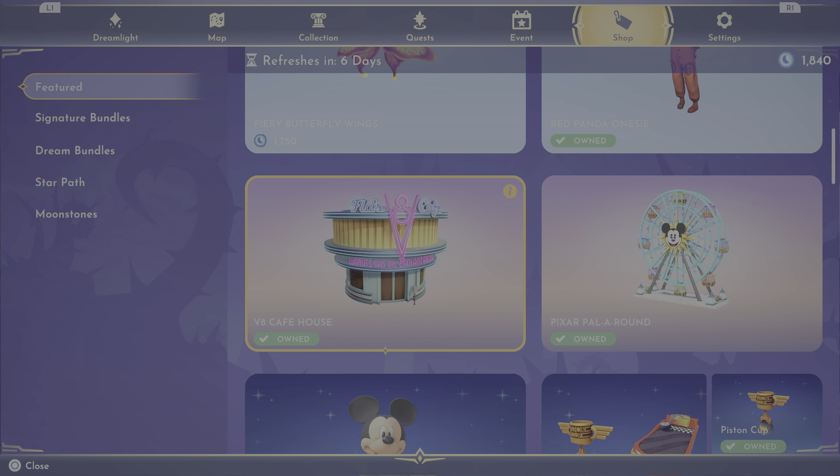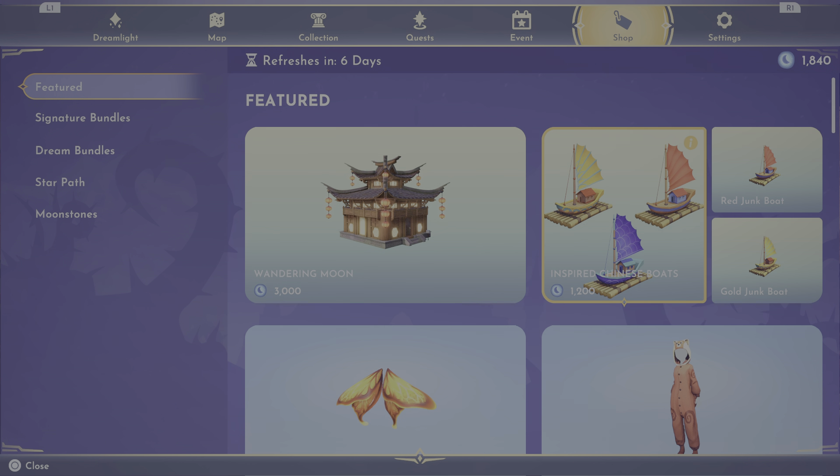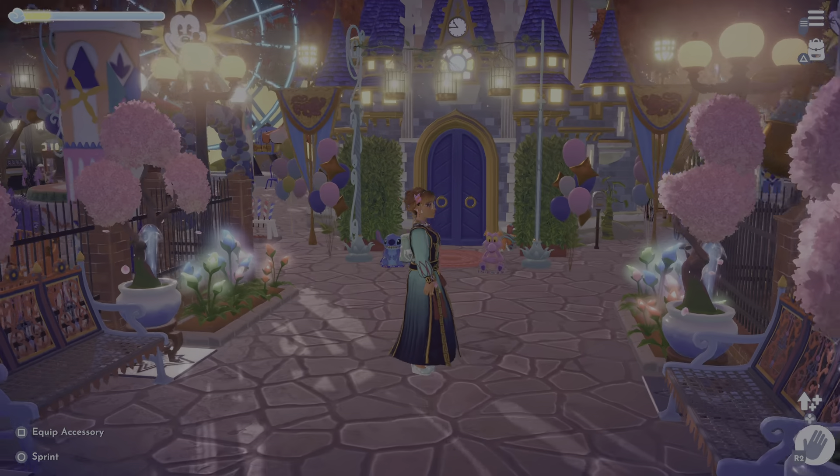I'm about to showcase some of these items for you. I'm going to show you what the house looks like in the valley, show you the ferris wheel, the panda onesie, and what the Lightning McQueen car bed set looks like.